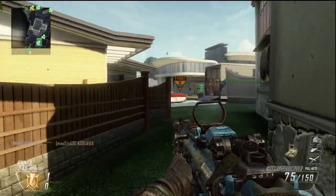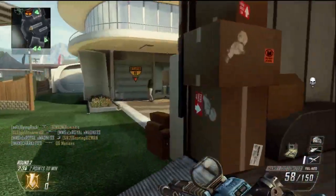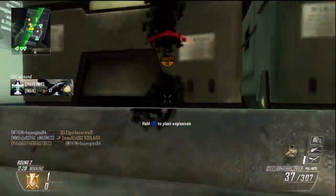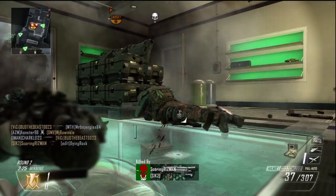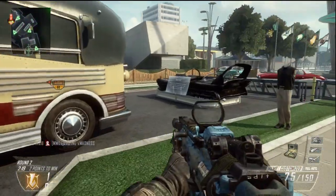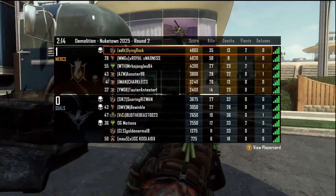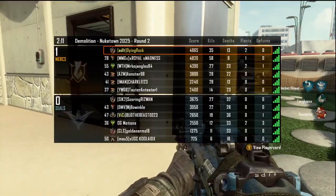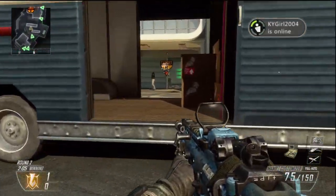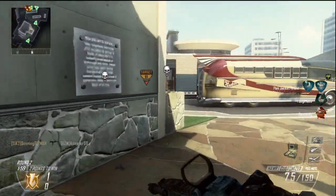I thought this was going to be an easy win but these guys are coming to play. You can't just sit there after you kill me — this is my game. I'm tricking you! If one of my teammates could have come through the house we'd have been set. Our team is 58 and 8, but that guy is 77 and 10 and he's not trying to plant the bomb. I'm so slow with these weapons.